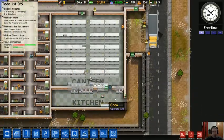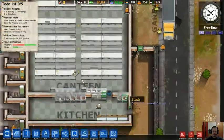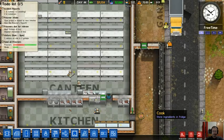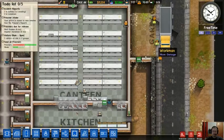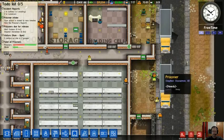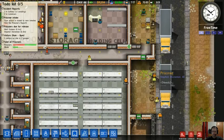Or there will be a prisoner working here who decides he's going to try to escape because a staff member opens a door. He'll run out here, run up to the door, and some other staff member will just be walking through — and he'll run away before any guard can get there to stop him.